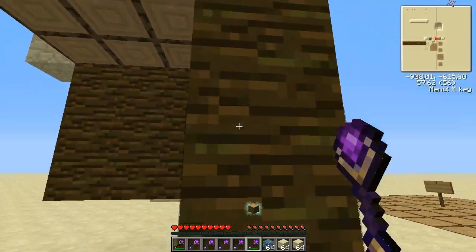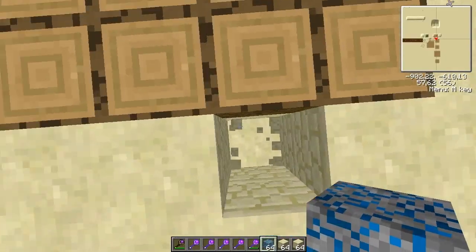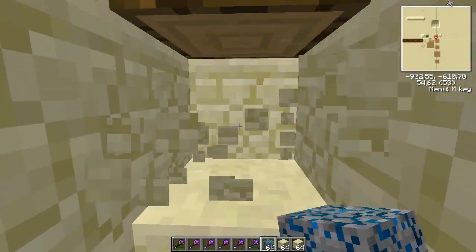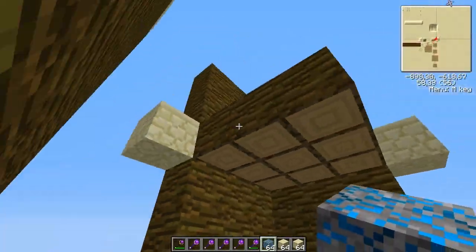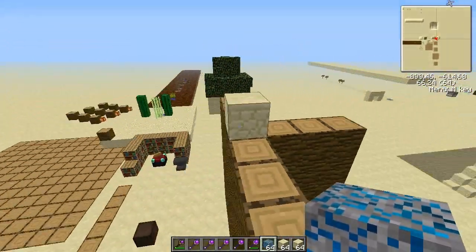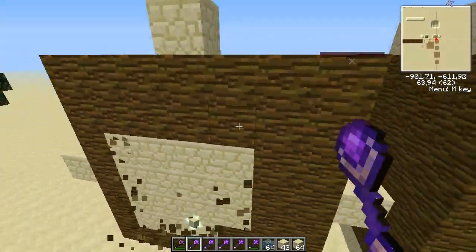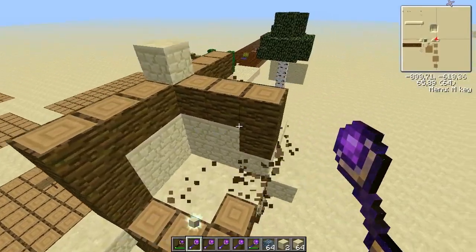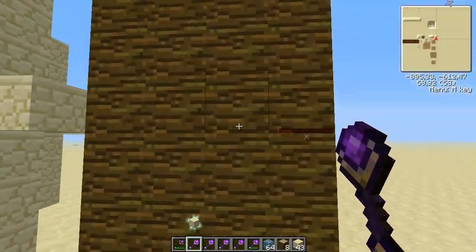So if you're careful the wand will never break. They only change blocks that are connected to air, so if I dig down here, these blocks underneath won't be changed, but the blocks here that are exposed to air will be changed.